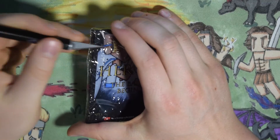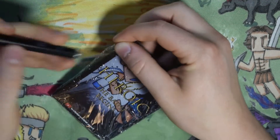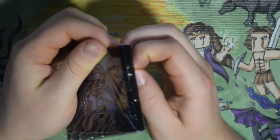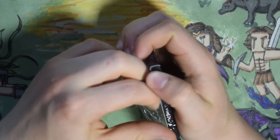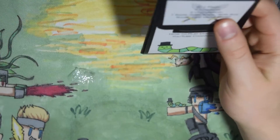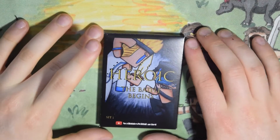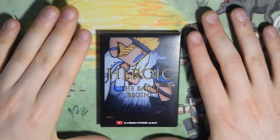If you've seen my first ever video on the trading card games, you know that these cards have different rarities shown in the bottom right corner: C stands for Common, U stands for Uncommon, R stands for Rare, AR stands for Ace Rare, and MR stands for Mega Rare. On the front we have basically the same thing as the starter decks — Heroic: The Battle Begins.